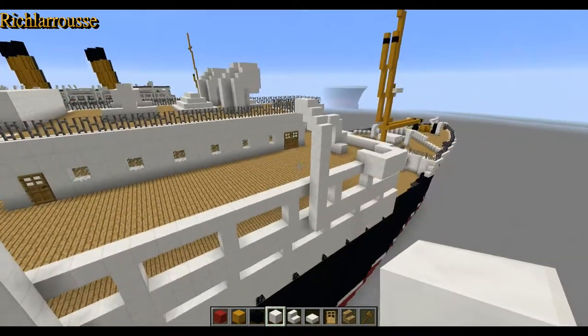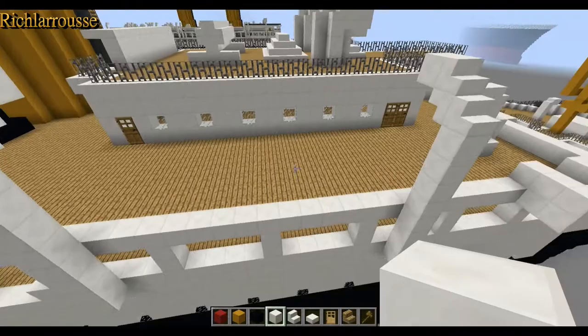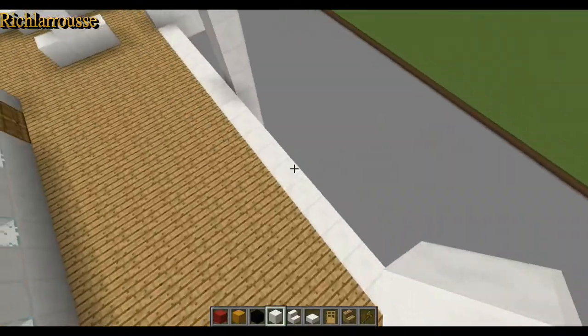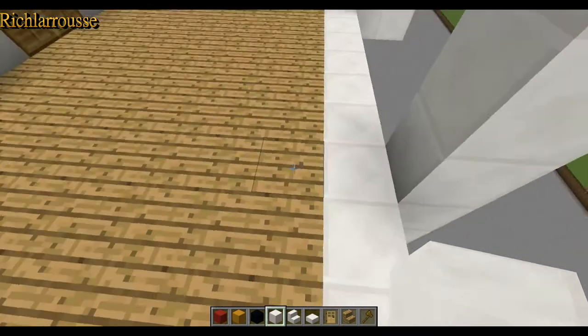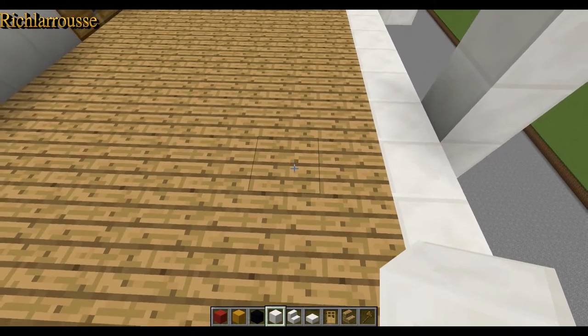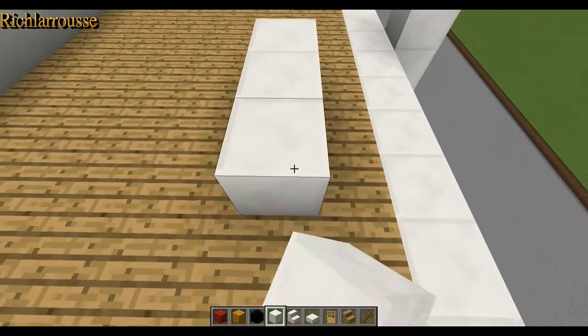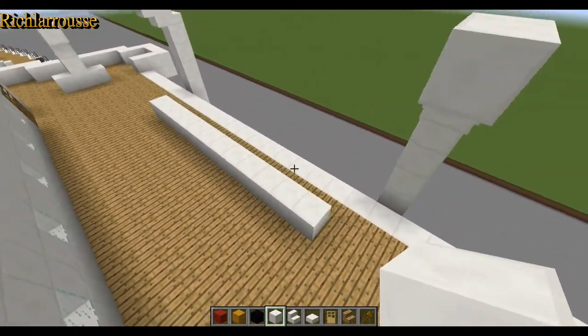Between the two davits we put our lifeboat. The lifeboat is fourteen blocks long. Going to the first davit, we go three blocks in and two blocks back, then put a keel which is twelve blocks long — one through twelve. That's the keel of our boat.